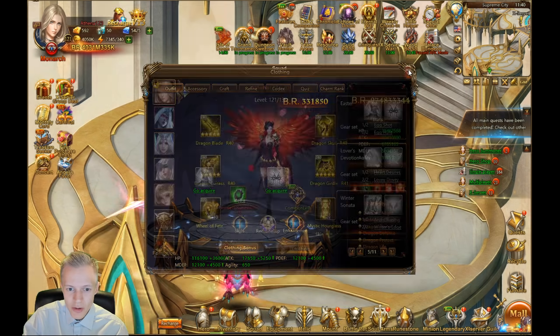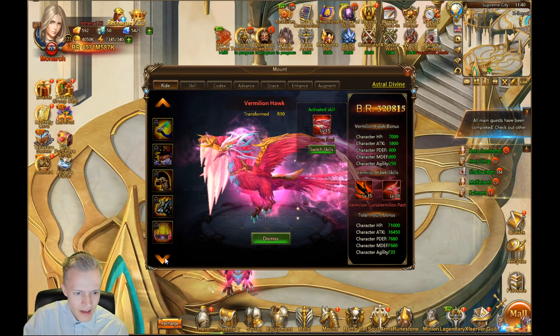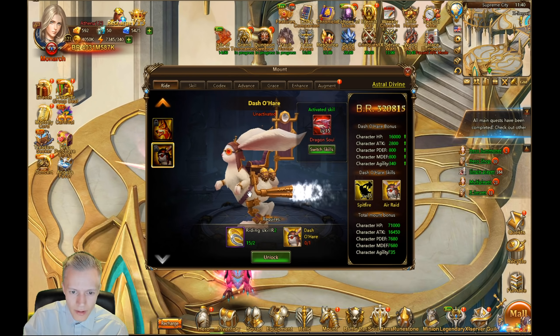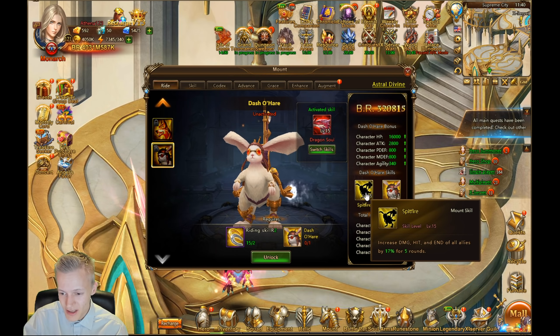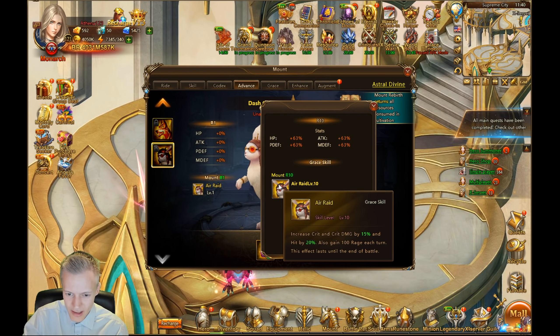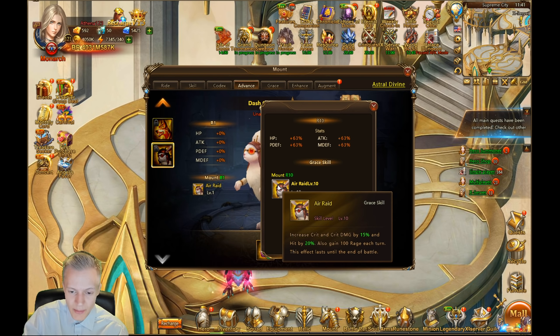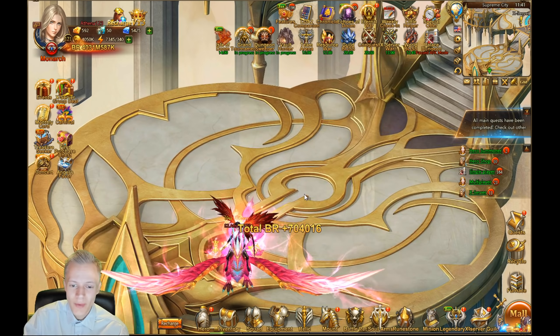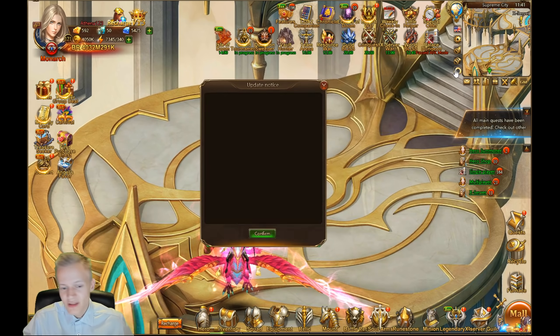New mount: Dash O'Hare. Let's take a look — it's a new bunny mount, probably tied to artifacts. Dash O'Hare — this is actually kind of cool, I didn't expect it to be this cool. Skills: increase damage, hit and end of all allies by 17% for five rounds. At total skill level: crit damage by 15% and hit by 20%, also gain 100 rage — that's insane, it's a very good one. 100 rage each turn — if that doesn't get nerfed, it's potentially quite good.